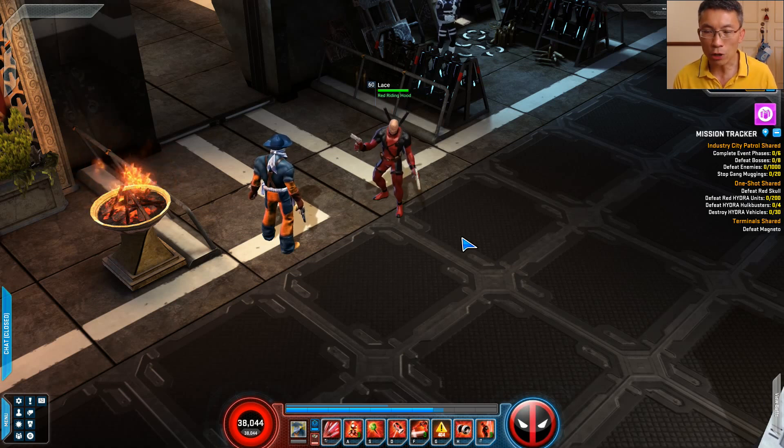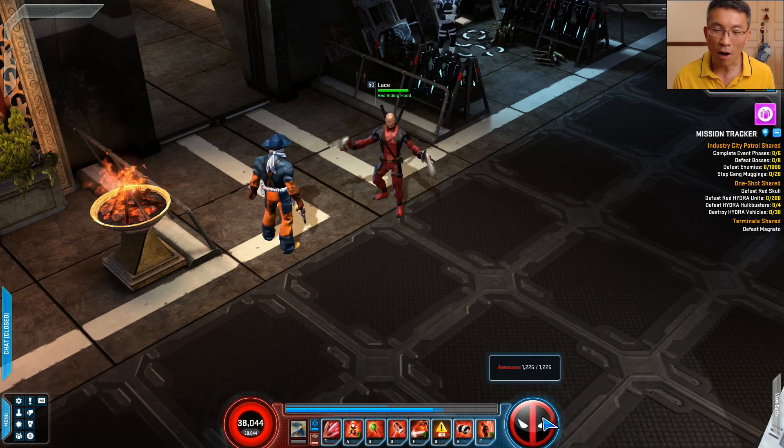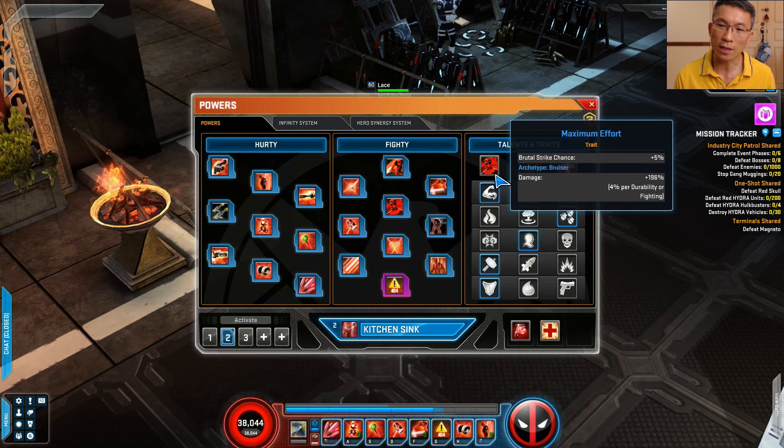Before I get there, I'd like to talk about Deadpool's fundamental changes. If you're coming from before the update and now looking at Deadpool, what you should pay attention to: he still has an Awesome meter, so all powers are free to use. His health is just huge, partly because of the Awesome of course.